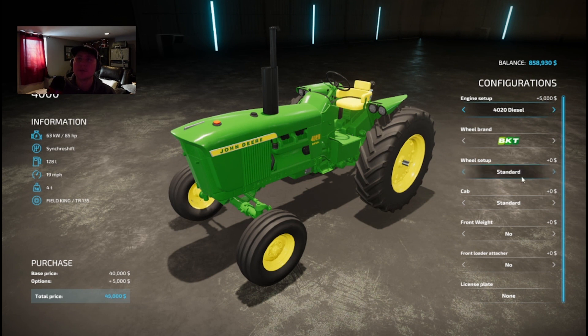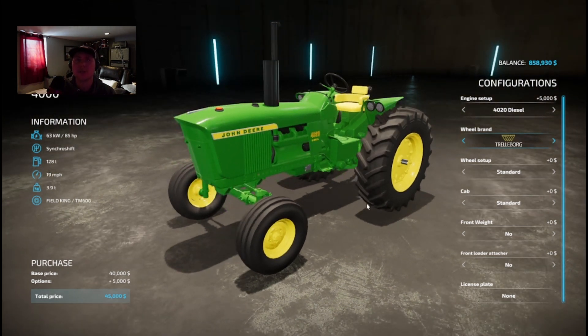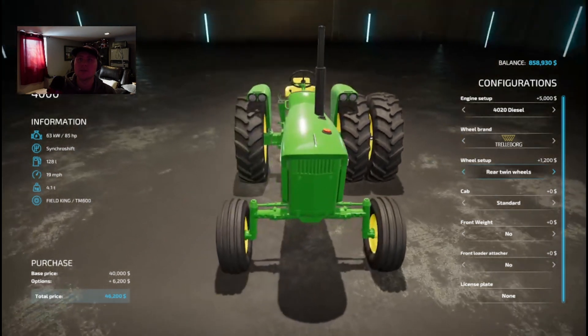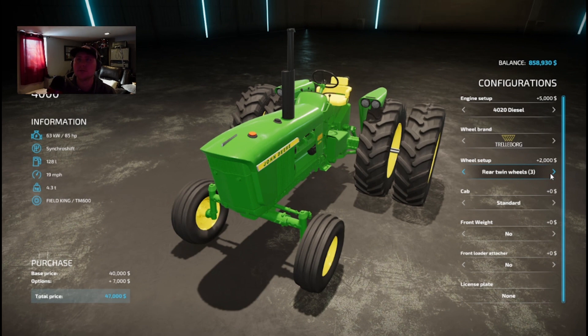I'm gonna go with the 4020. We got two different wheel options here. I changed the tires — I like this one the best, looks the most realistic wheel setup. We got a bunch of options: wheel weights, more wheel weights, narrow tires, wide tires, rear twin — that'd be for plowing and such. Yeah, duals up there.